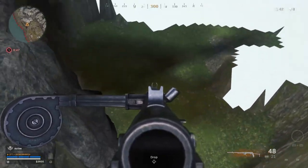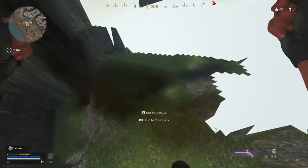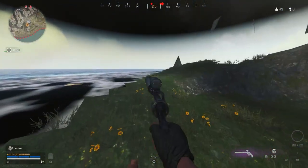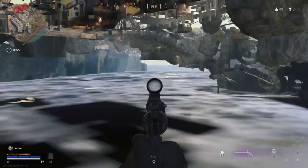All you have to do is run, jump, and parachute. I'll show you it right now — run, jump, and parachute, and you can land down here. This part is absolutely cool in my opinion because you can literally see the whole of the under-the-map area.